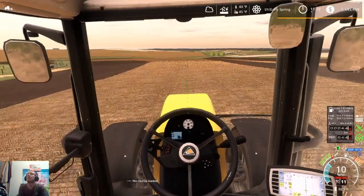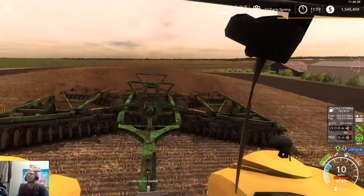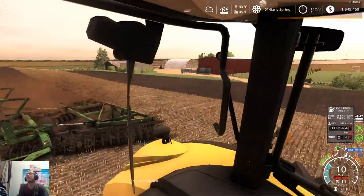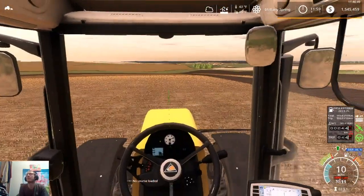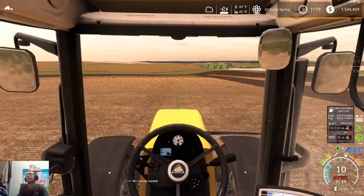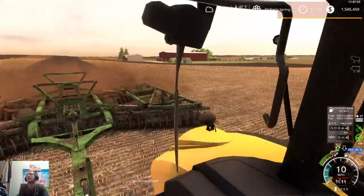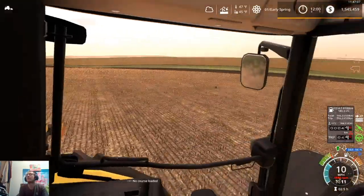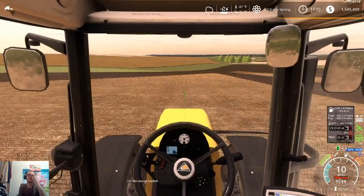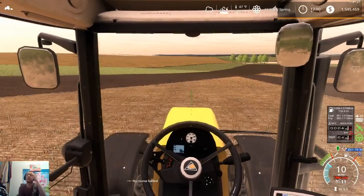It should not take us too terribly long to get this field done. We'll get this field done and then we're going to be taking the disc back to the farm and unhooking it. What I'm probably going to do is pull the corn planter and the sprayer out to get the cultivator out. Then I'll probably just stick the planters in the back of the shed for now until we're done with tillage - although we're going to need those soon. We've got to pull the other planter and the sprayer out to be able to get to our cultivator.